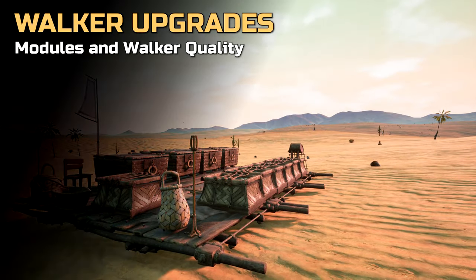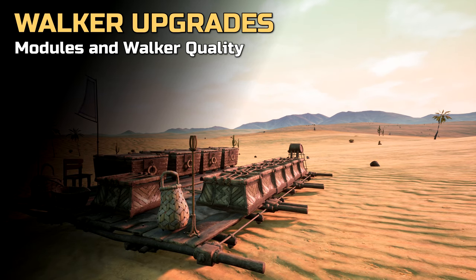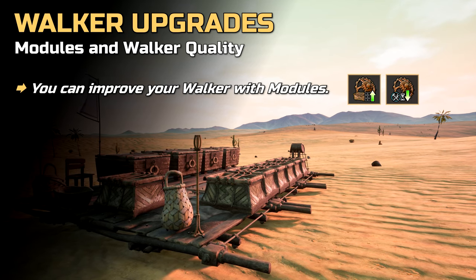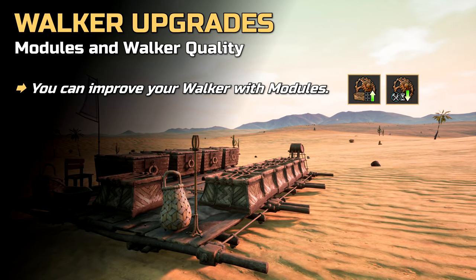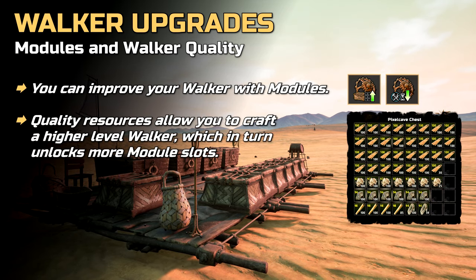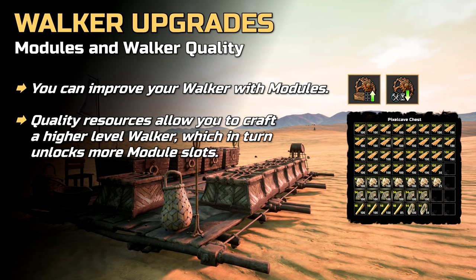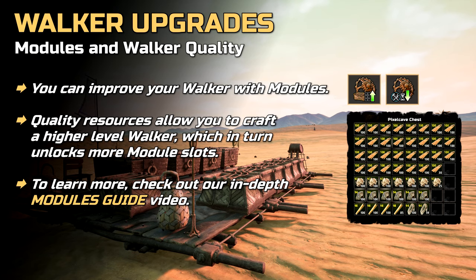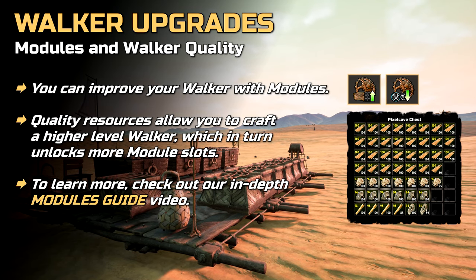If you're interested in building an even better walker and upgrading stats or efficiency further, here's something to keep in mind. Walkers can be improved with modules which provide unique perks like extra cargo slots, faster crafting, and much more. By crafting a walker with quality resources, you'll get a high level walker, and that level directly impacts how many modules can be slotted in. If you want to learn more about modules, we have made a separate module guide video and there should be a link on screen right now.